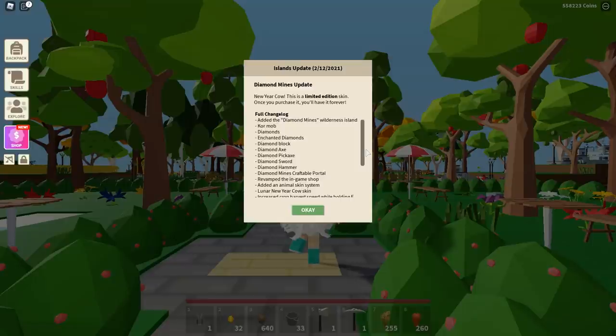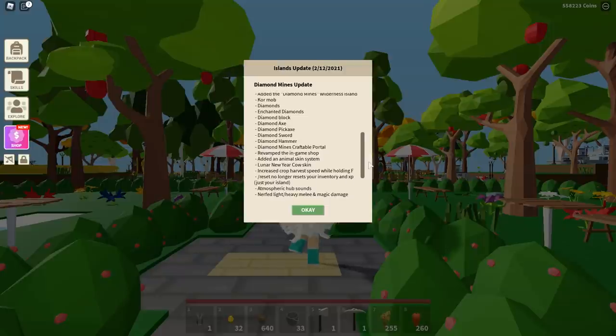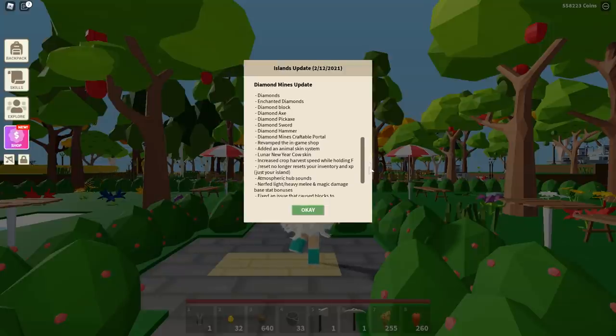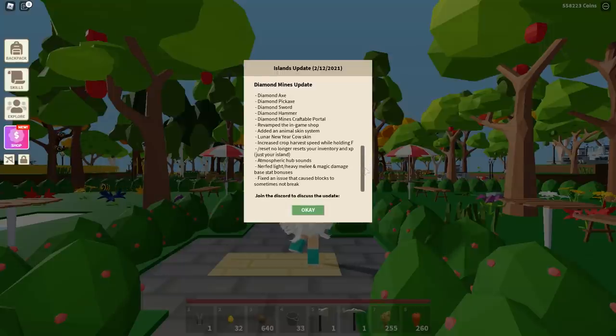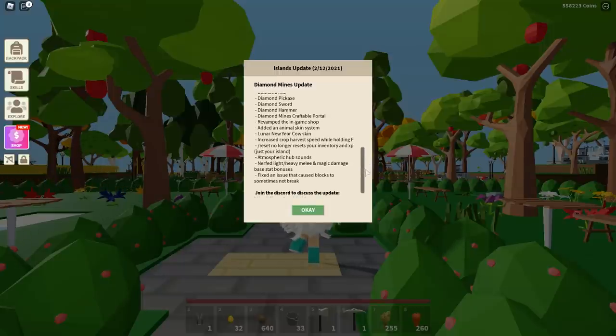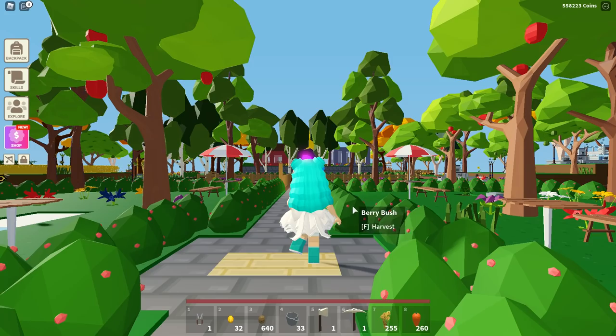The full changelog includes: the diamond mines wilderness island, Core mob, diamonds, enchanted diamonds, diamond block, diamond axe, diamond pickaxe, diamond sword, diamond hammer. They revamped the in-game shop, added an animal skin system and the Lunar New Year Cow skin, increased crop harvest speed while holding F, reset no longer resets your inventory XP — just your islands — atmospheric hub sounds, nerfed light, heavy melee and magic damage base stat bonuses, and fixed an issue that caused blocks to sometimes not break.